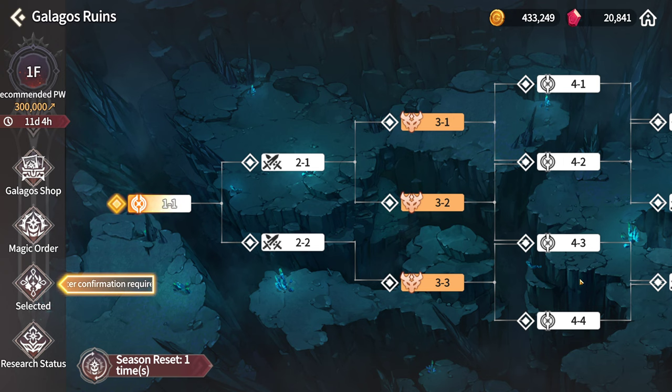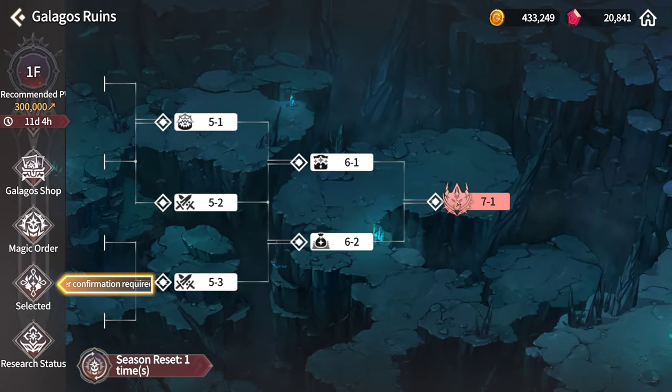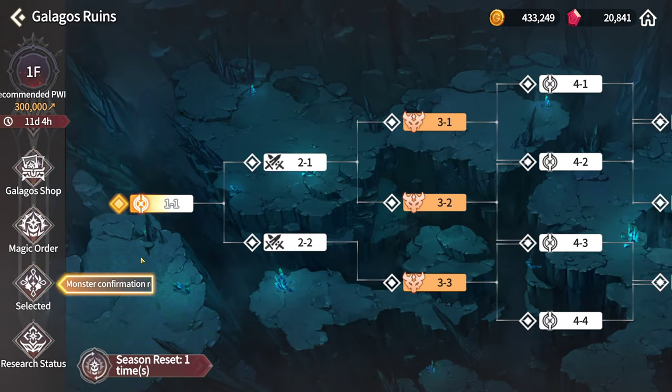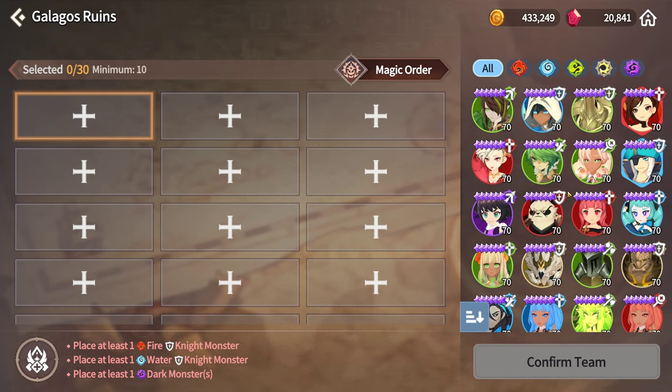Galagos is a 4-floor dungeon crawling system where you have to strategize to get through each floor. At the end of each floor, you have a boss. You get a limited amount of units — a maximum of 30 units — and each one has a certain amount of energy, about 5 runs if I remember correctly. You can also find energy on the way on a very small chance. You also need to meet requirements: at least 1 fire knight, 1 water knight, and at least 1 dark monster in your list of 30.